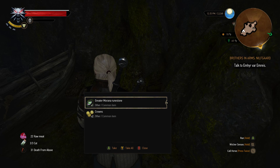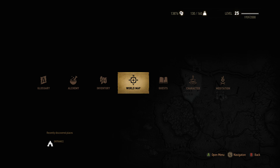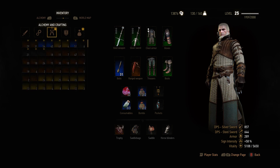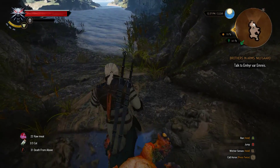And look at that — a greater Morana rune stamed. I'm gonna take that. I believe the Morana is the one that does poison. Yep, poison — 5% chance to poison. I'll take it. I'll take it indeed.